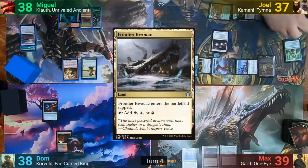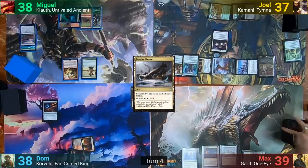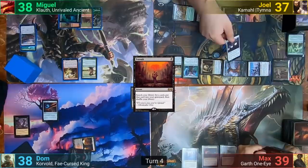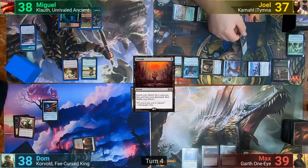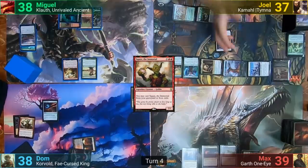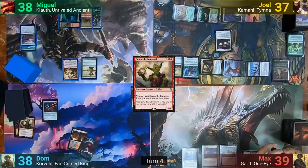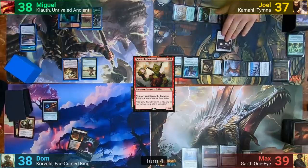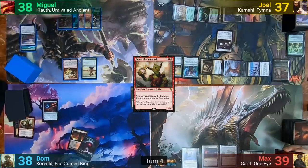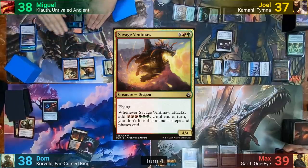Max plays a tapped Frontier Bivouac and passes. At the end of turn, Dom casts Entomb and pays the Sentinel tax. He goes into his library, finding Squee, puts it into his graveyard, and then starts his turn. Dom's turn is uneventful as he draws and passes to Miguel. Miguel plays a Forest and then drops a Savage Ventmaw, which takes most of his mana, passing to Joel.